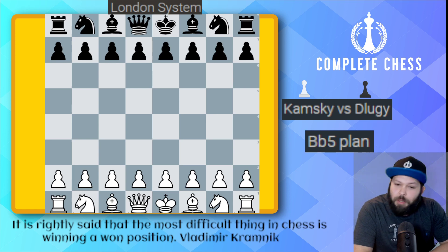Hello chess family, it's me National Master Jesse James, and it's time for another installment of How to Play the London System. In this one we're going to be seeing a very cool positional idea where Kamski is going to be playing a nice game against Maxim Dudley with the bishop b5 plan. We end up winning with a very nice good knight versus bad bishop endgame. Let's go ahead and take a look.